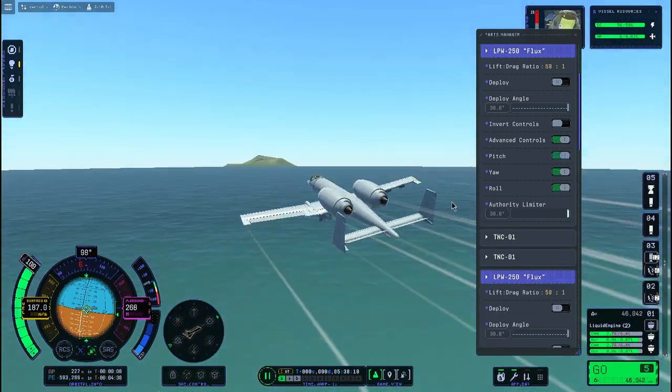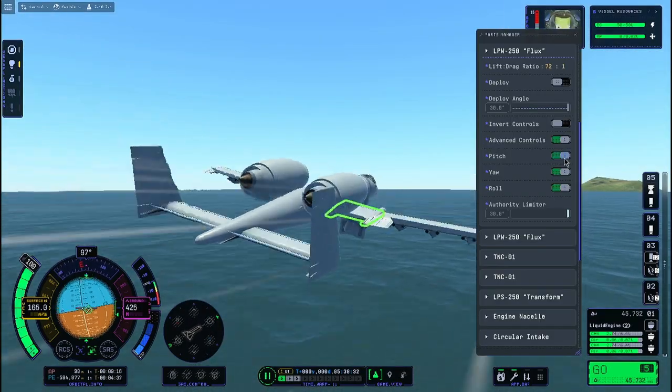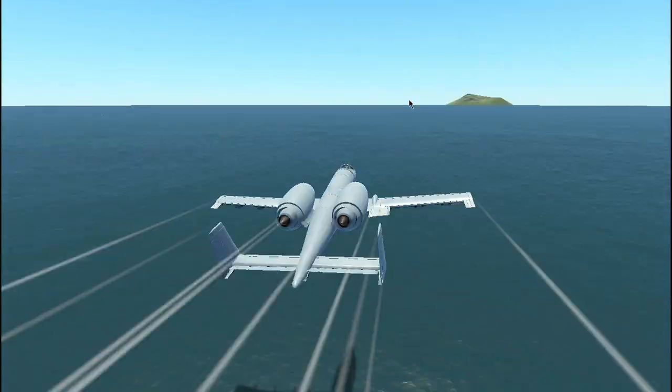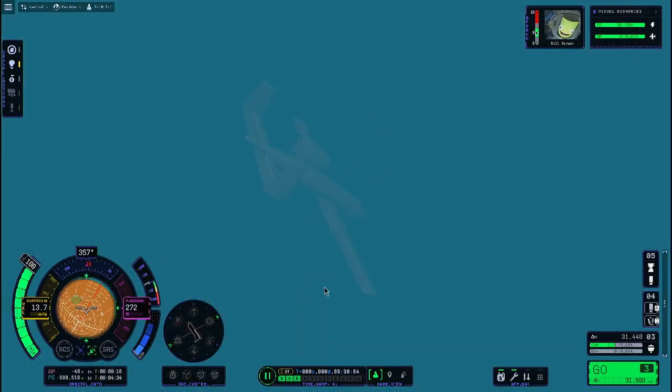For some reason, every A-10 I make seems to have this reoccurring issue that it wants to become a submarine. And this one is no different. I tried to get rid of the bombs for less drag, and yeah, it becomes a submarine. And a pretty darn good one.